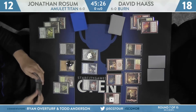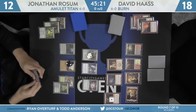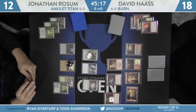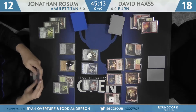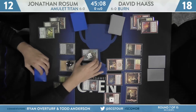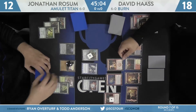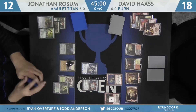If he attacks with both creatures, odds are Rossum's just going to put Walking Ballista in front of Goblin Guide and then spin the two counters to kill the Eidolon of the Great Revel. There's also the chance that Rossum just trades both his creatures for both of Haas' creatures to get them off the battlefield — his are significantly worse right now. Rossum's going to start his turn by removing one Ballista counter to hit the Eidolon, and he'll finish that off right away.